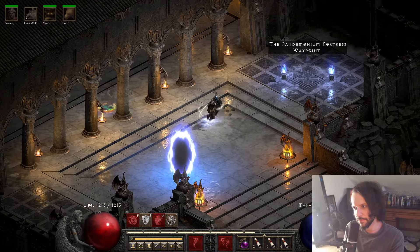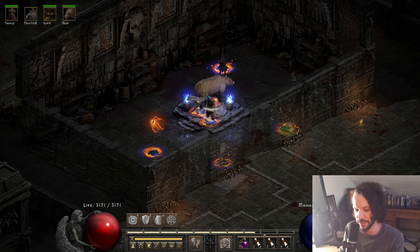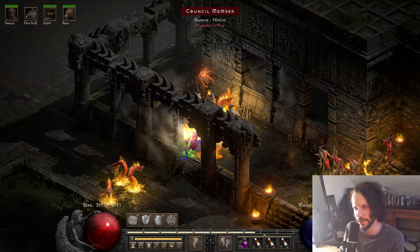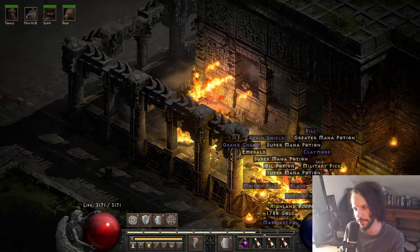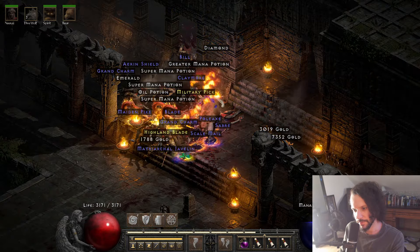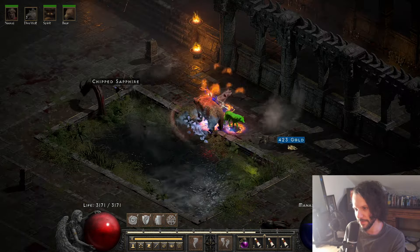Travincal should be fine. With Flickering Flame, there's no cap on resistances for summons, so they'll have around 170 fire resistance during the whole encounter. Switching to Mang Song's, casting Hurricane and Cyclone Armor, slowing everybody - wow, look at that! That is just a thing of beauty. Oh, and here's one more guy - he's cold enchanted too. That's why I love this character.